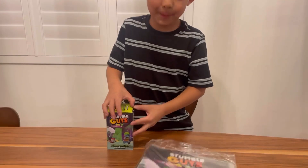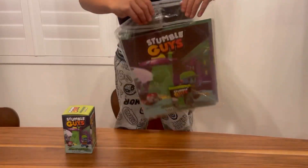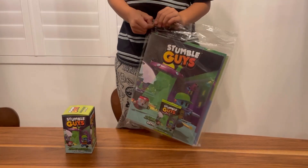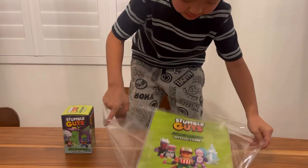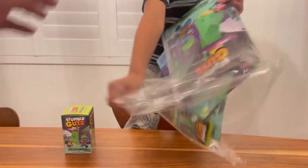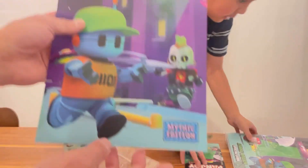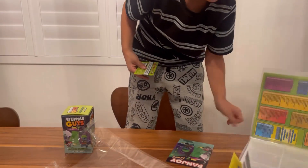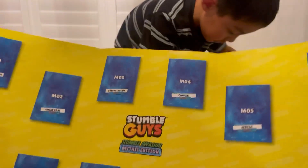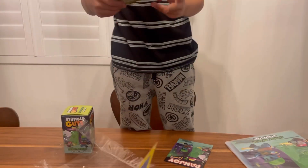And what is this? This is a Stumble Guys folder. Let's open the folder first so I can show it in the folder. Whoa, look at this. They got a Stumble Mythic Edition. Mythic Edition Collection card - you can collect and put your cards there.